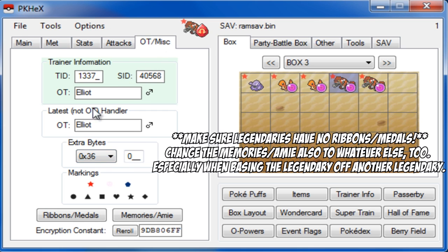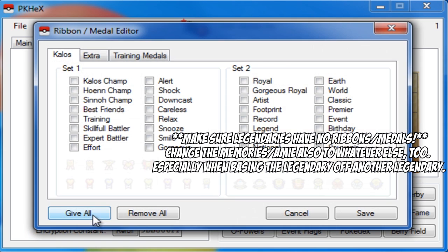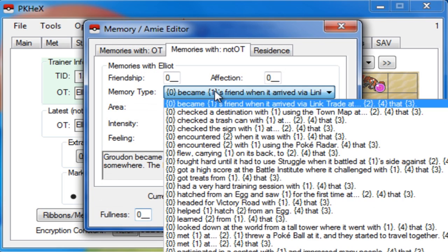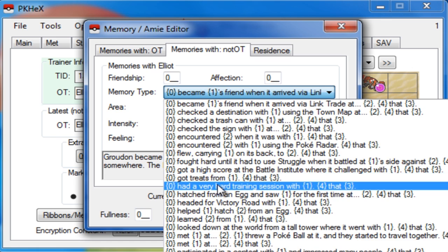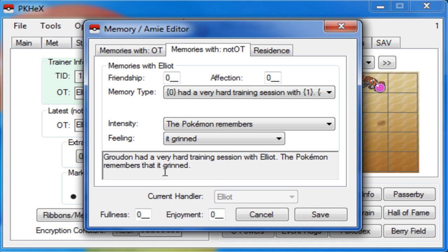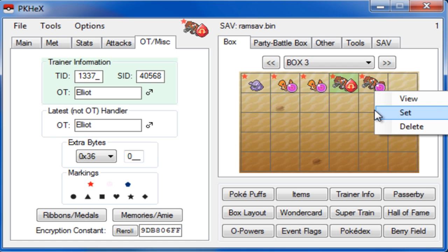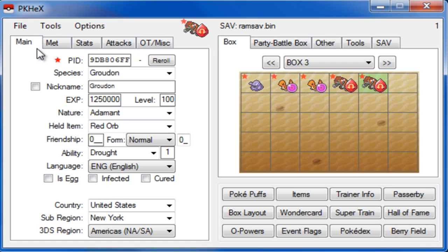Go to OT and fill in whatever you want — these things don't matter too much. Mark up your IVs. Make sure there are no ribbons, as that can cause issues. For some legendaries, you also want to go to Memories and choose a Memory Type. You can choose whichever one you want — it doesn't really matter too much. Just make some minor adjustments there. Then all you have to do is click Set. Everything should be good, so go to Save.